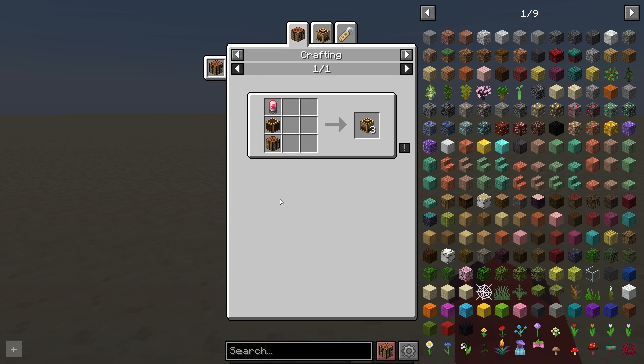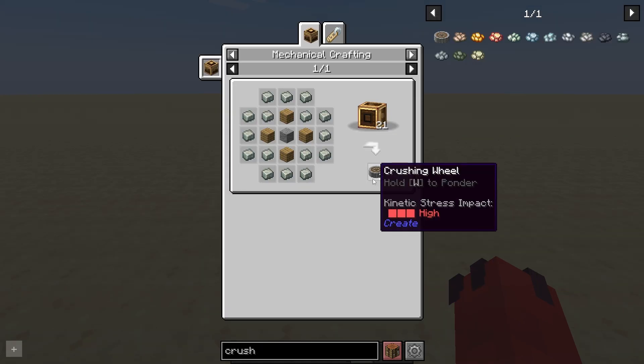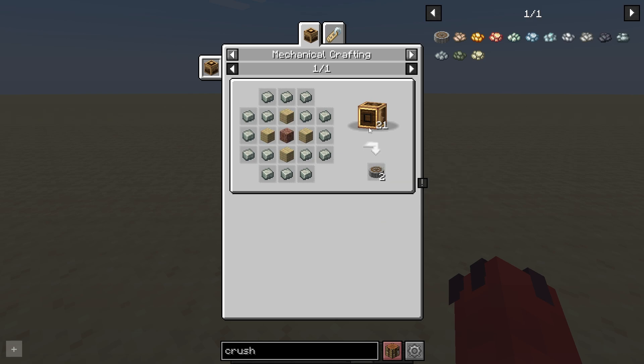To make Mechanical Crafters, you're going to need a crafting table, brass casing, and electron tubes. It's important to get quite a few of these materials because this recipe only makes three, and to craft something like a crushing wheel, you're going to need 21 Mechanical Crafters.